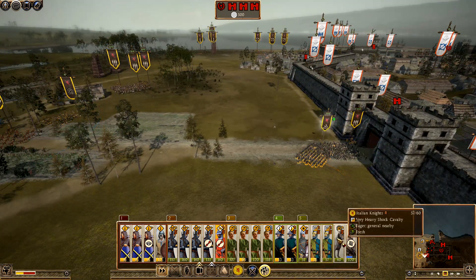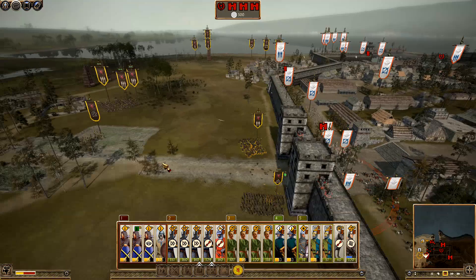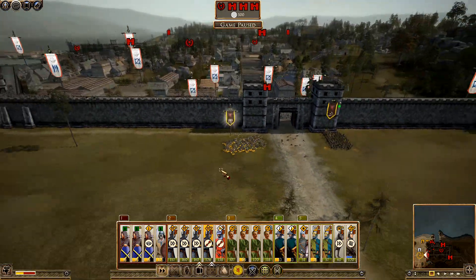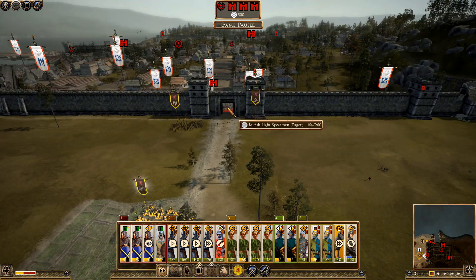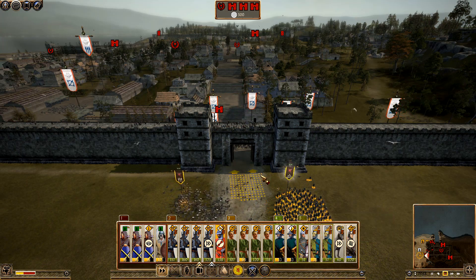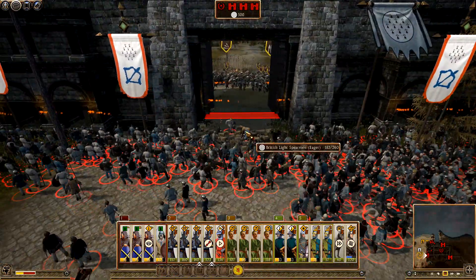Get out of the way — war dogs move up, spearmen move up as well. British light spearmen are in there. I basically want to unleash the dogs against these units down here. Skirmishers are on the walls now, this is not good. Pull back, hold — and unleash the dogs! Dogs are away. Get inside — start targeting the spears, they're being disrupted.